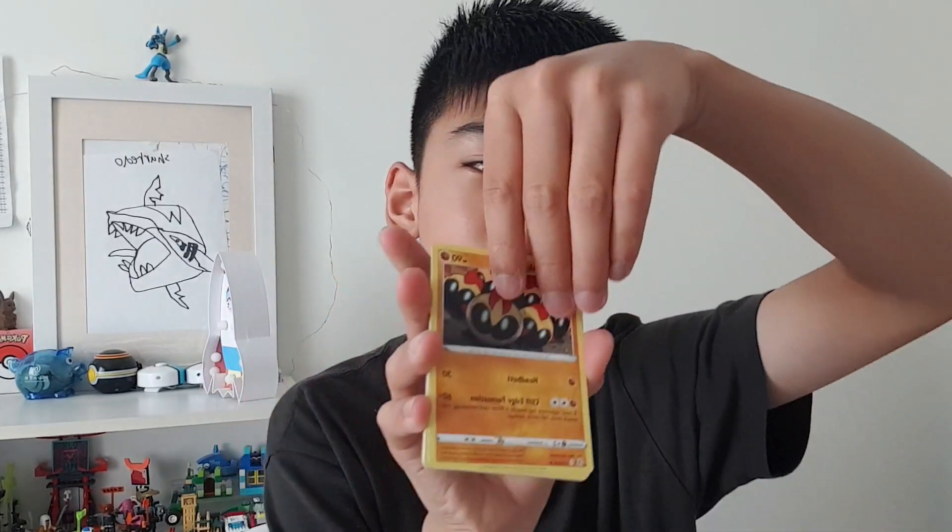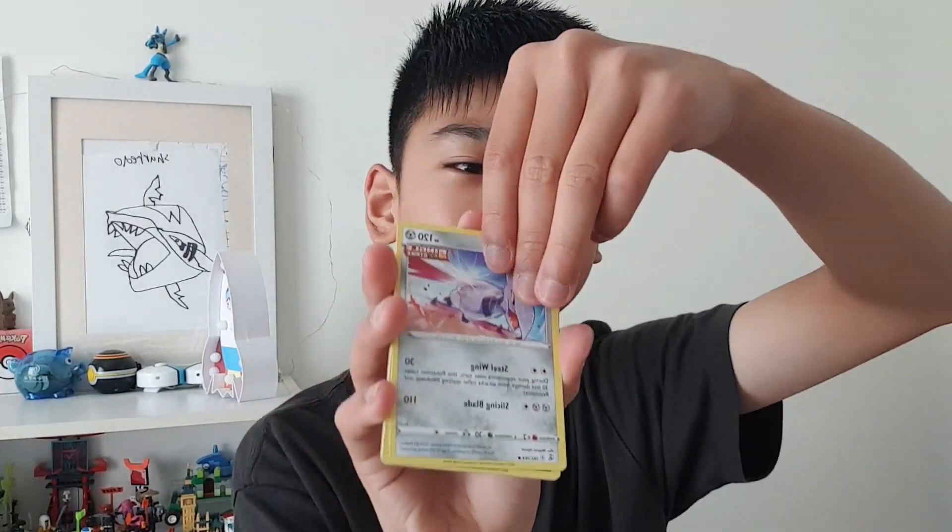Let's open a Silver and Tempest pack. Okay please — there could be something here. We got a Fire Energy, a Wallah, a Skarmory, a Shinx, a Jynx, a Monferno, a Growlithe, an Indeedy, and it's a Holo Butterfree! Holo!